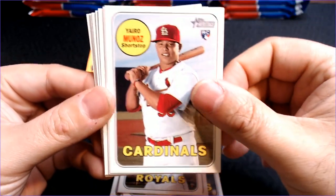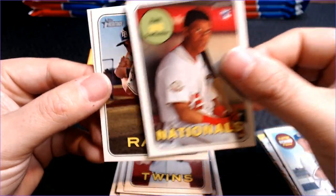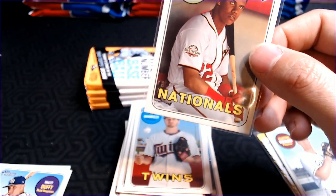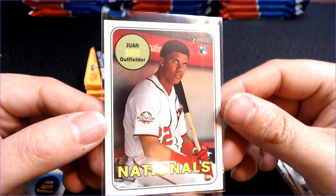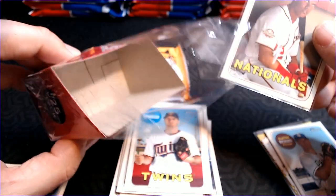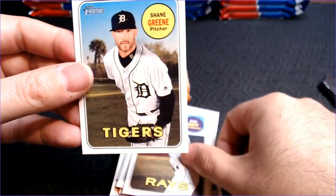Jorge Soler, Yaro Munoz, Jared Dyson, Freddy Peralta, Louis Brinson, Jake Odorizzi, Juan Soto. I'm going to set these cards down — I've had pretty good luck pulling Juan Soto out of 2018, and it is in gem mint condition. I need to get some top loaders. I am running low on top loaders. Matt Duffy and Shane Green.